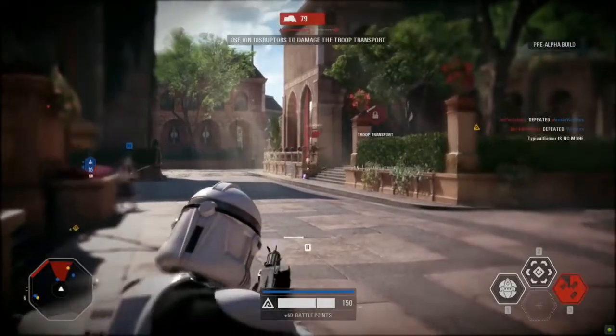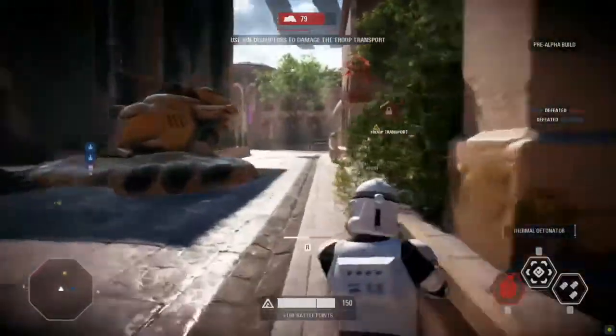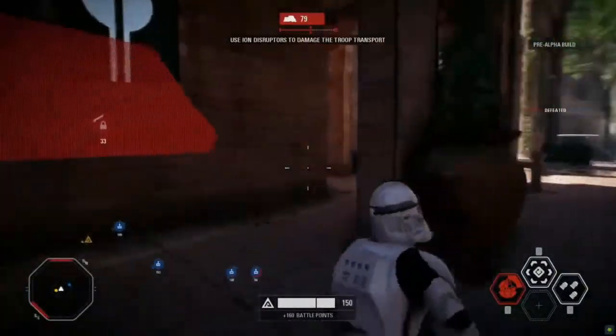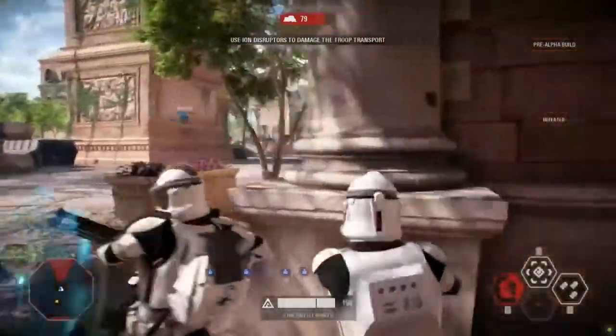Some AAT tank action here, doing what it does best — suppressing that point, trying to keep those clones out of the way, making their way forward as the objective continues to march down. He has to get away from that. Is he trying to flank the tank? That's not smart. Oh, there's a little combat roll — got to give you some escape options in case you get into some hairy action.